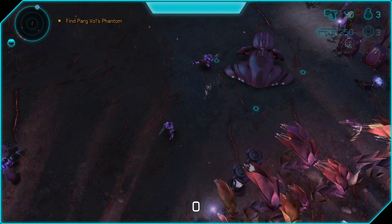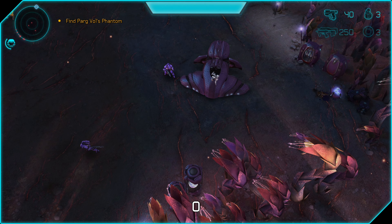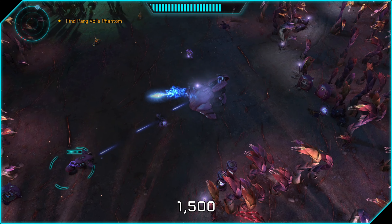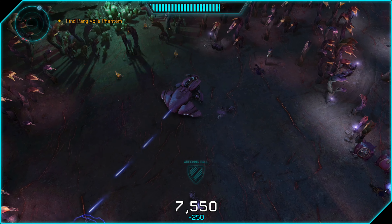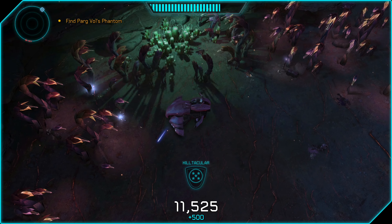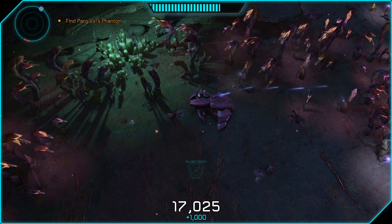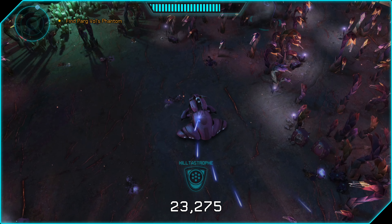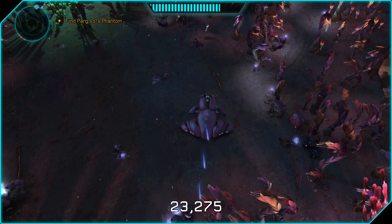You cloak yourself right about where I did and you want to run right to this wraith. Hopefully you can make it to the wraith before that elite does — you can see he was running right to it. But worst case, if he beats you to it, just wait for him to hop in and then you can just hijack him real quick. We're just going around in a circle. There's a big clearing in the middle of this area where we can kill a bunch of enemies, so I'm just mopping up the area before I hop out of the wraith.